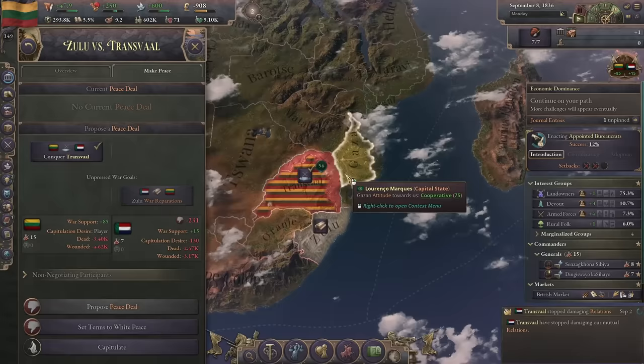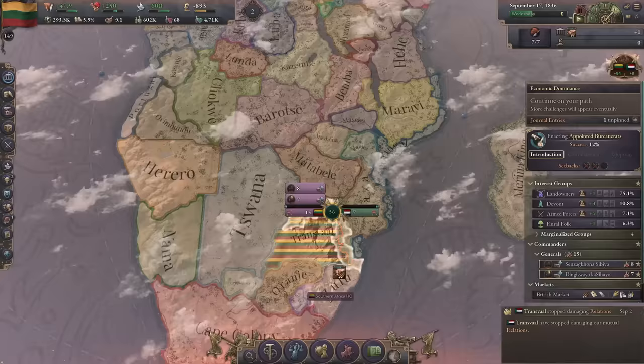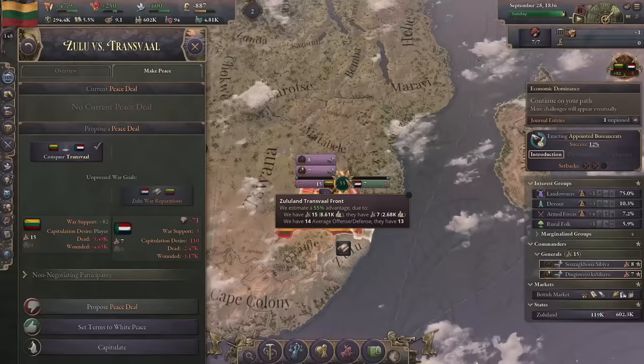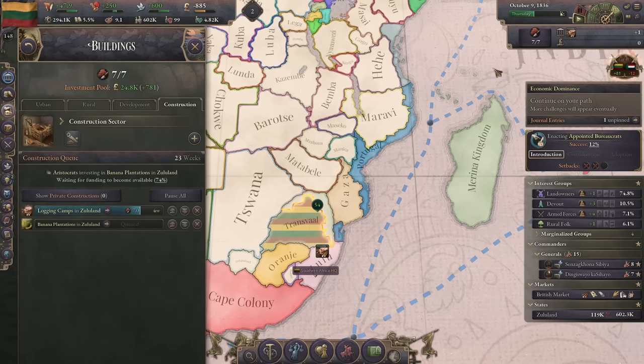They should have their war score ticked down pretty far. This is going to play out in our favor - I don't want to have anyone else die and hurt our already pretty small population. We'll let that tick away and think about what we want to do next. Next we're going to war with Oranhe and then Gaza.